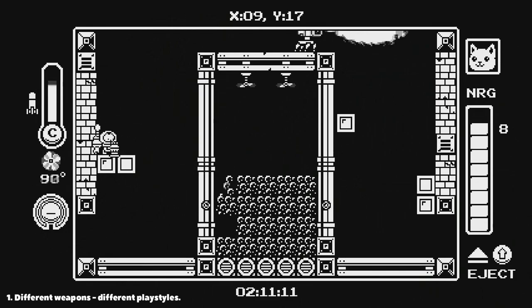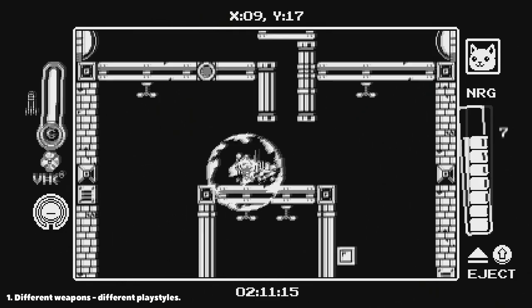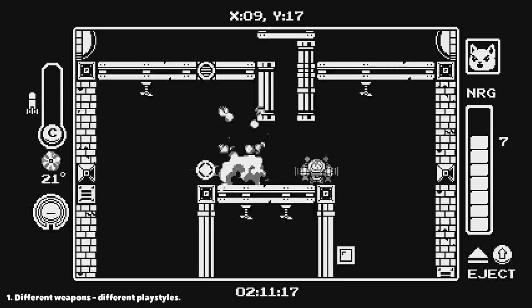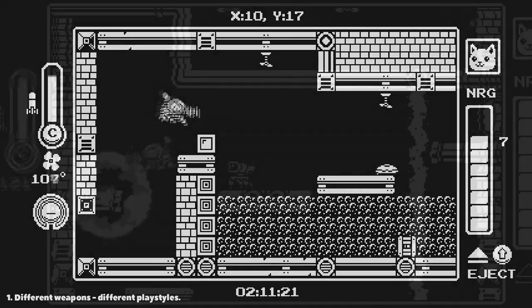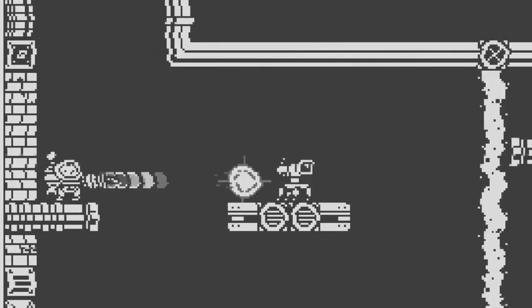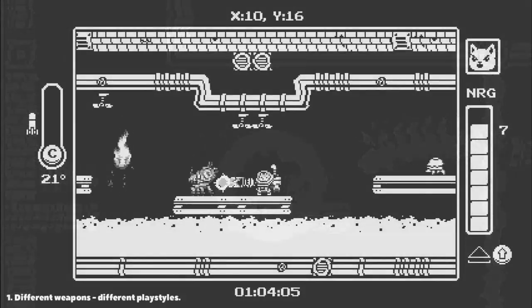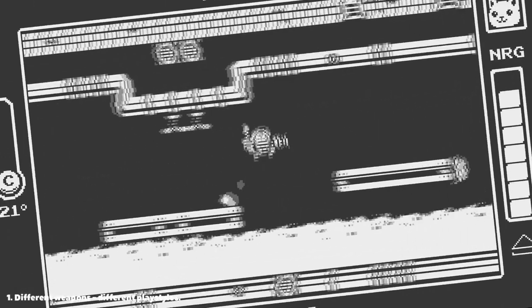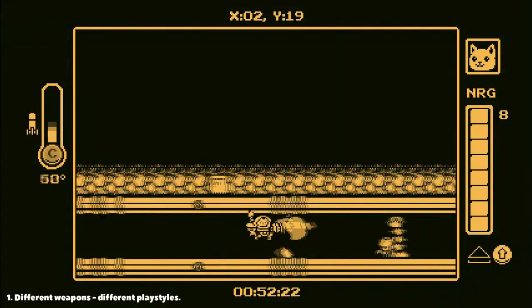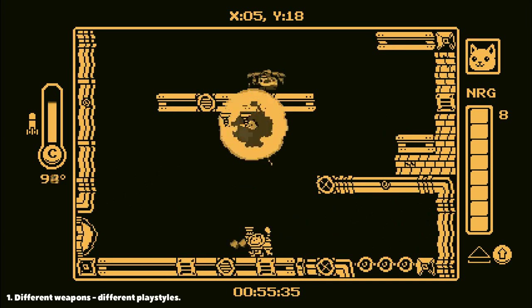Different weapons for different playstyles. If you give players different weapons or skills, don't forget to also provide them with a reason to choose one over another. In Gato Roboto, various weapon ranges make you constantly switch your tactics. One weapon stuns enemies in place and thus excels at killing single targets, while another is super strong and deals area of effect damage and can shoot enemies through walls.